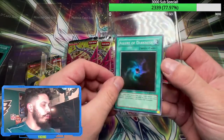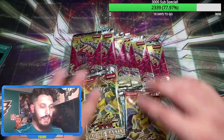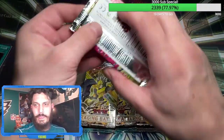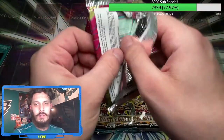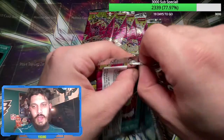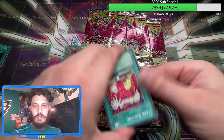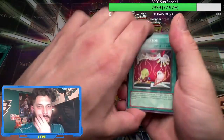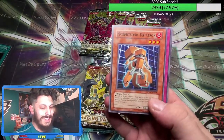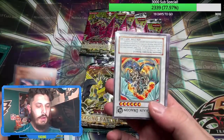Starting off with some Crossroads of Chaos — we have some more of those from the open box. Albert, I feel bad man — I want to open a pack for you if you'll let me, something else I have, like Storm of Ragnarok or something. Gyarados Freak, here we go baby! Starting off Crossroads of Chaos — Iron Chain Dragon, the most trolly card, and of course these are the upside down packs. I don't think we've had any absolutely insane pulls from Crossroads of Chaos yet, so stay tuned!